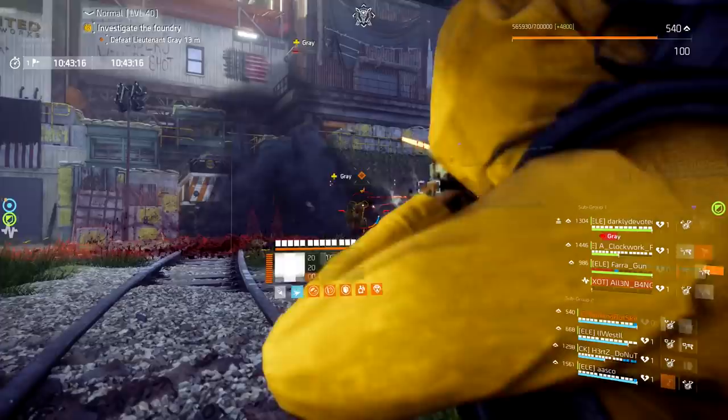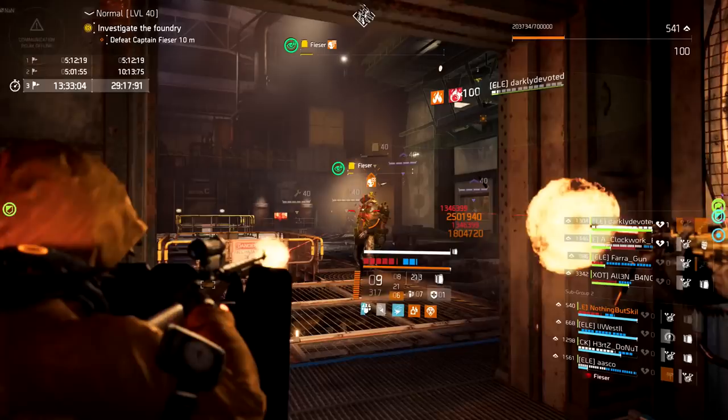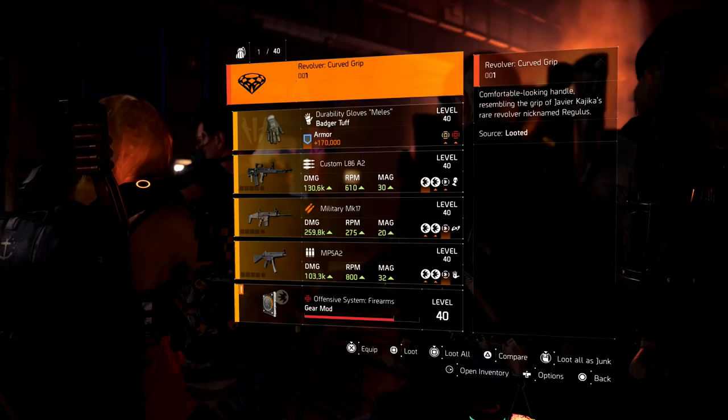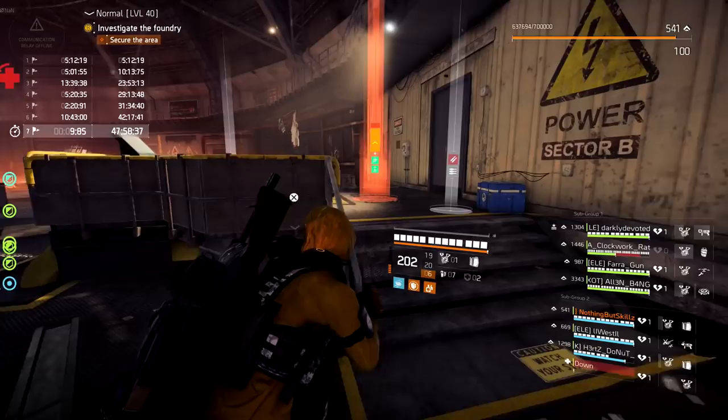The first piece is going to drop from the first boss — you will get your first exotic component for the new exotic revolver from the first boss. The second piece will come from the second boss, which drops the next exotic component that you need for the revolver.